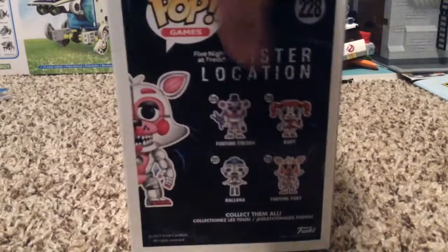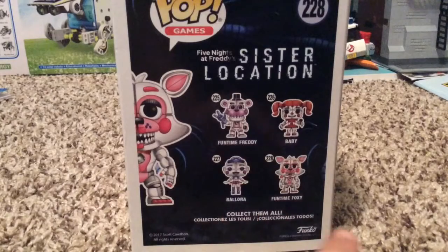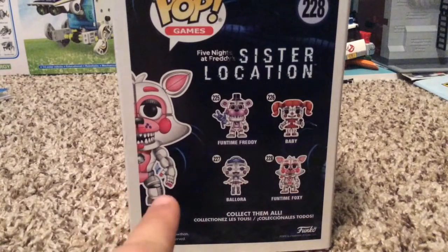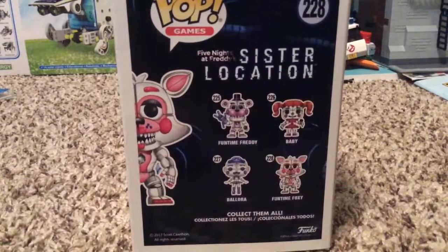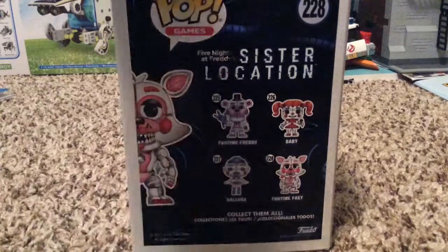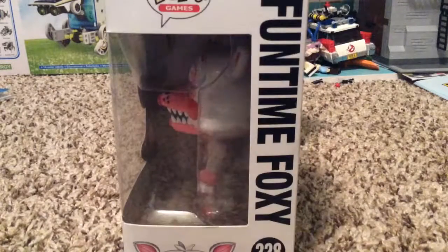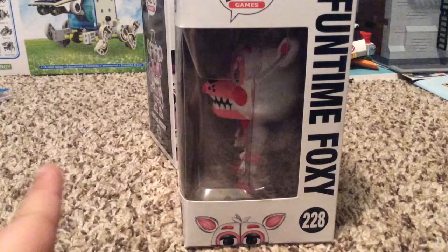Let's turn to the back. You can see Funtime Pretty Baby, Velour, and Funtime Foxy, and then Funtime Foxy over there. Pop Games — Sister Location 228. And then down there it says Funko, and then Collector 2017, Scott Cawthon, all rights reserved. Funtime Foxy, Funtime Foxy, Pop Games, and you can see a little picture of her down there, and 220 Freddy — I said go away!